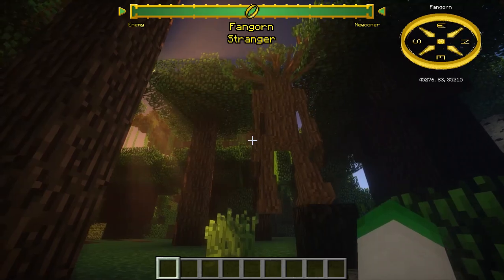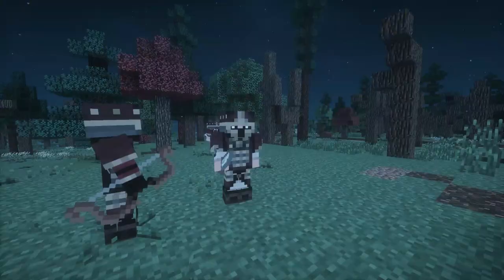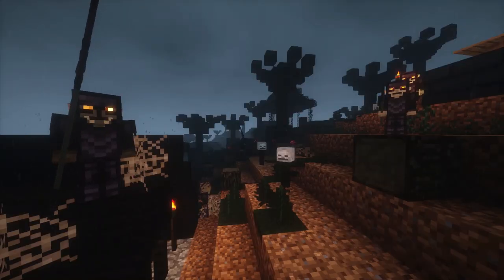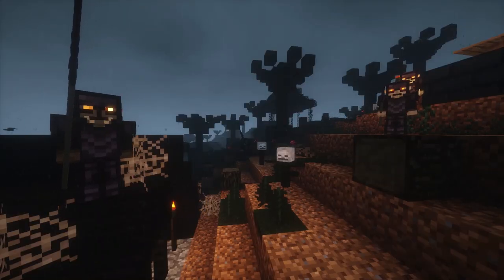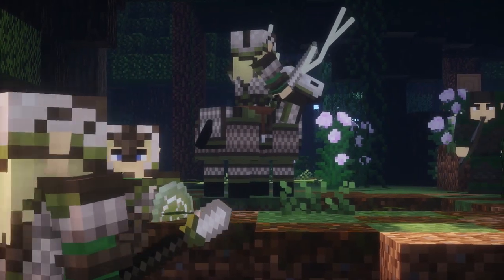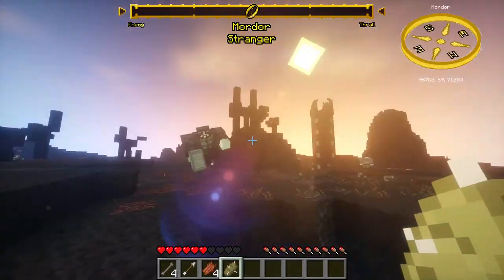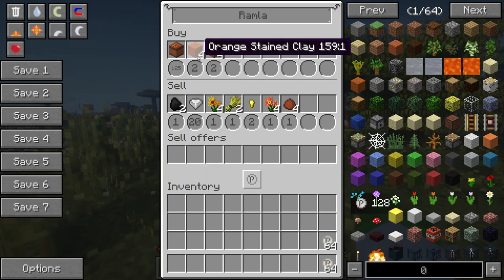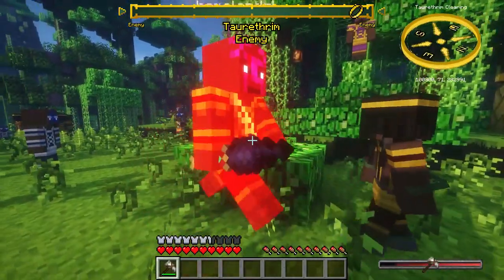Throughout your travels with this mod, you will encounter various types of factions spread throughout the land, from the Dwarves of the Blue Mountains to legions of orcs within Dol Guldur. By default, your alignment with every faction is neutral. A few factions, however, including the Woodland Elves and the Orcs of Mordor, require a higher level of alignment before they can trust you. With these factions, you can either form alliances or mortal enemies as you please.